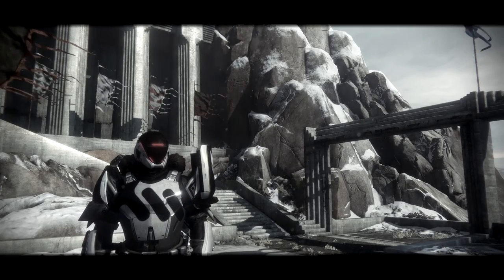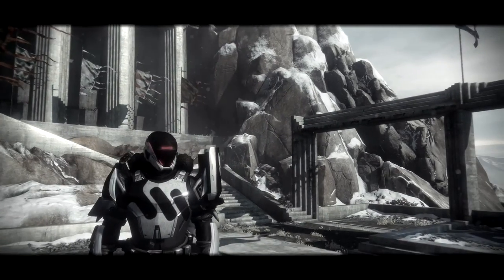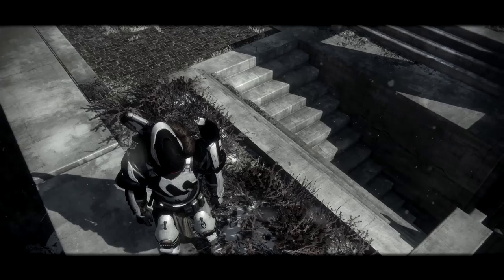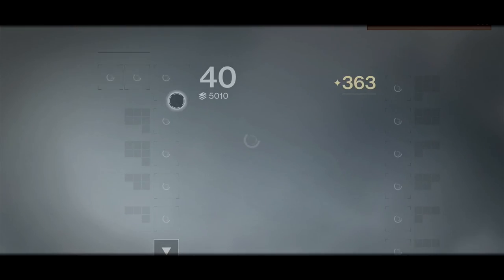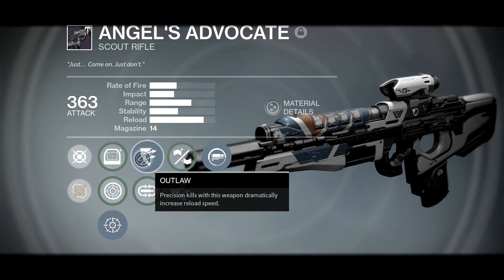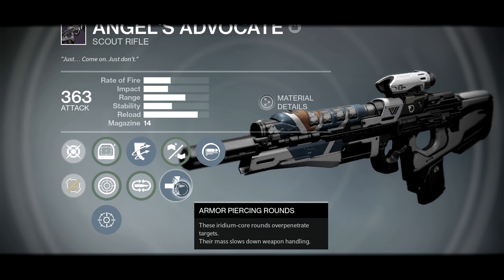I'm pretty sure this is as strong as I can go and I still look pretty cool — like some kind of cyclops. I took these gauntlets off Zavala, I raided them. I got this helmet from a different universe entirely. I'm not sure where I got my boots from. Let's start with my scout rifle, the Angels Advocate — these names are freaking amazing. It has the Outlaw perk, which is phenomenal, and Mulligan is all right too, but I use Outlaw mostly.